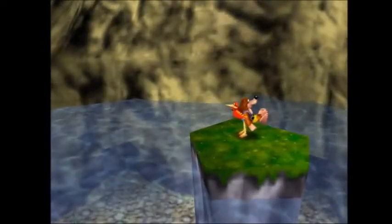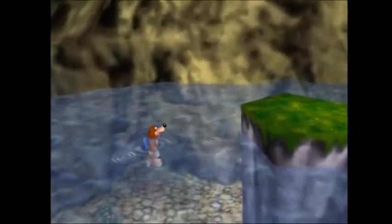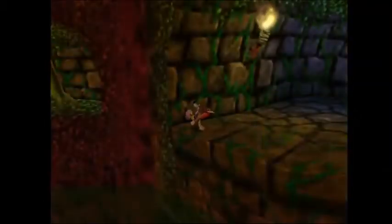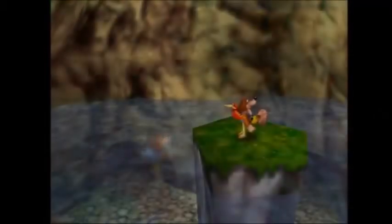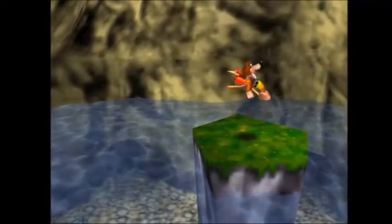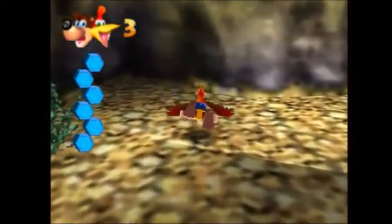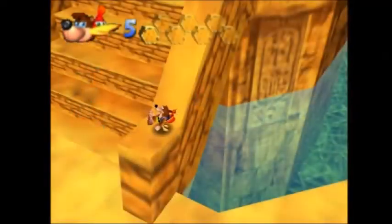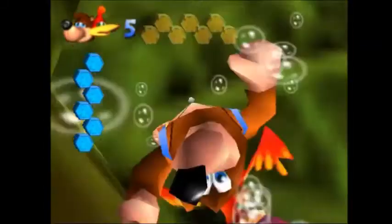To quick-dive, run off a ledge and let go of all buttons while sliding in Talontrot. You'll continue to sink while Kazooie goes back into her backpack, or until you hit the ground. You can enter swim at any time afterwards just by pressing B. You can practice this trick using Gobi's Valley's moat — specifically in this area, a well-performed quick-dive should cause you to get hurt.